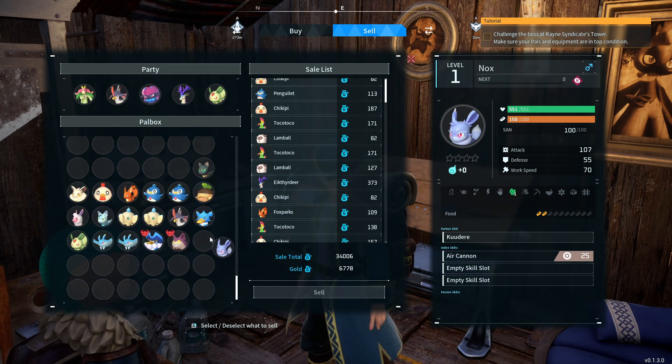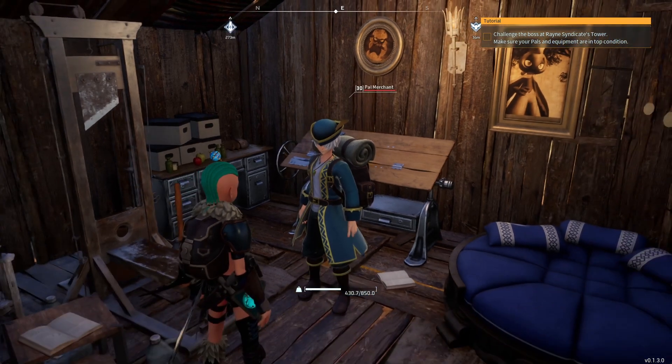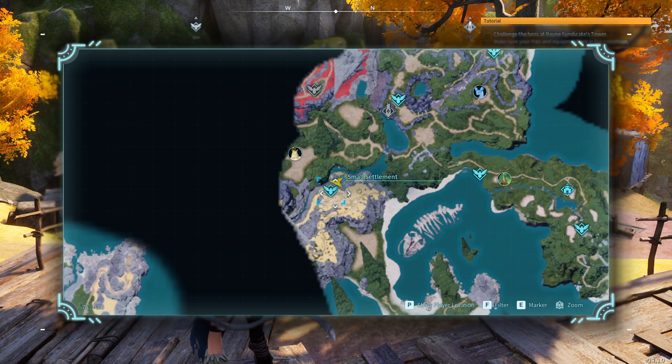But I take a second look while I'm selling — like this Knox here, I think he's cool. I almost sold him by accident. So what I do is, I put PALs I want to keep in box 16, and sell everything else.